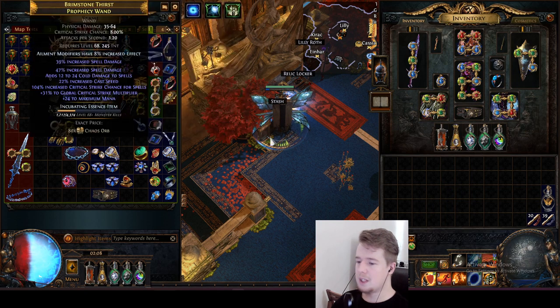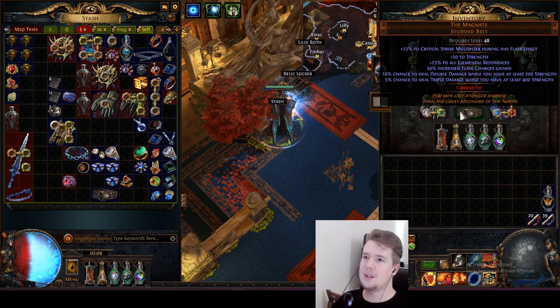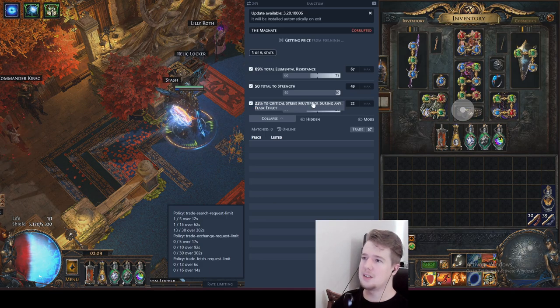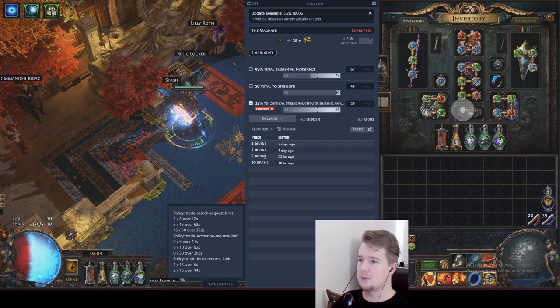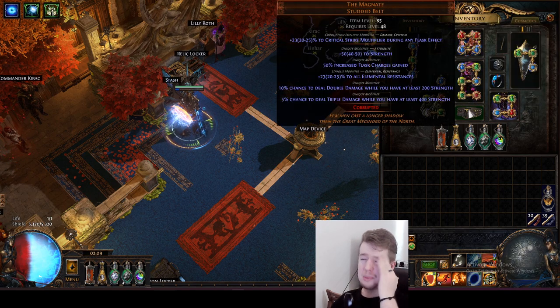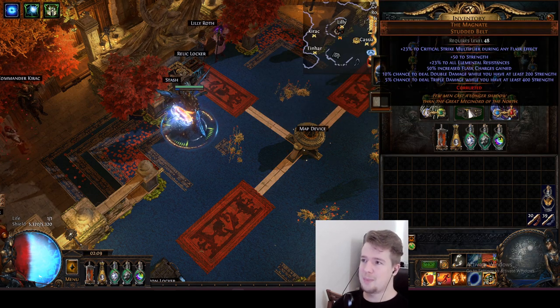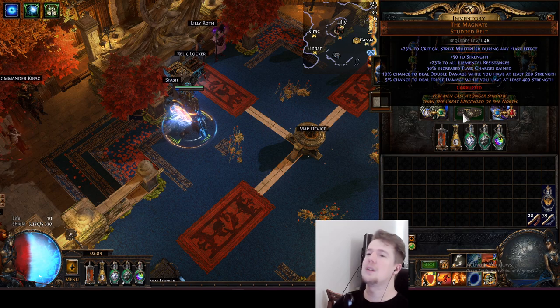Now look at the belt. Our current one is pretty expensive in the sense that the base belt itself is expensive. If you just look at having crit multi, it's 5, 6, and 20 divines, and there's not a lot on the market. Getting a second decent implicit like movement speed is going to jack up the price like crazy. Getting the base belt is 20 chaos, so if you have 15% cooldown recovery on your boots you can just get this for 20 chaos.